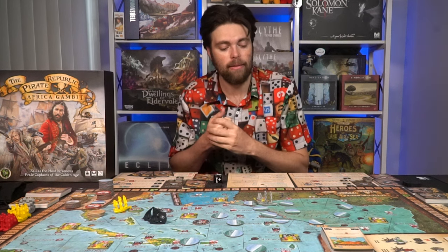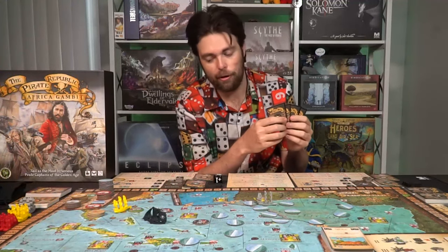Once you've rolled the die — say I got a three, so I'll move my movement from three to six — it's time to take actions. There are a number of actions in the game, and each one costs you something, whether movement or a certain type of combat. You can also use card actions by drawing and discarding cards from your hand to gain effects. The actions are: combat, move, scout, boast, establish a pirate haven, rest, and declare infamy.